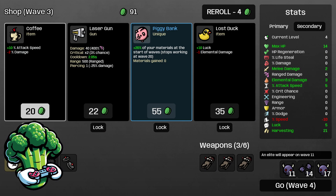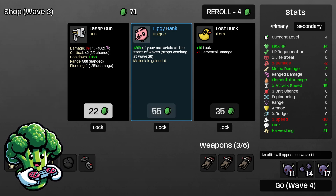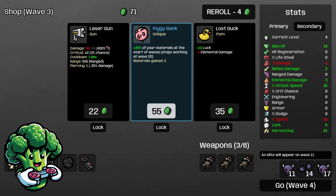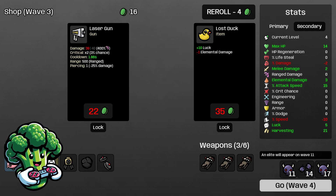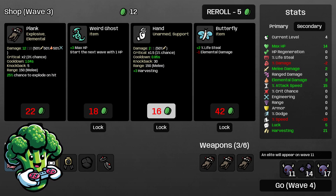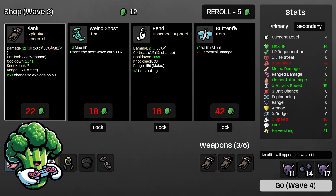Coffee's going to add more attack speed — I think it'll be great. We're only on wave three, so we're going to start using that 20% of your chills at the start of your waves. That stops working after wave 20, and we only go to wave 20 for these guides. We lock in another plank and go to the next wave.